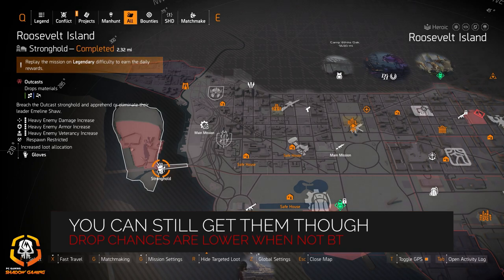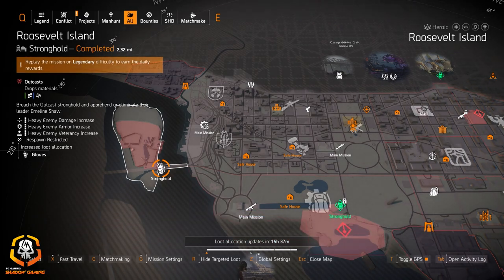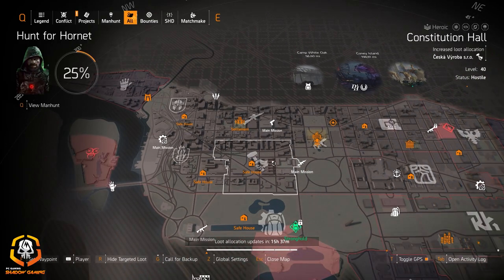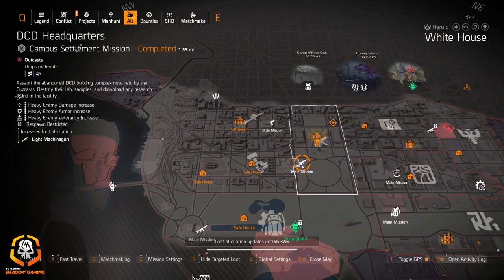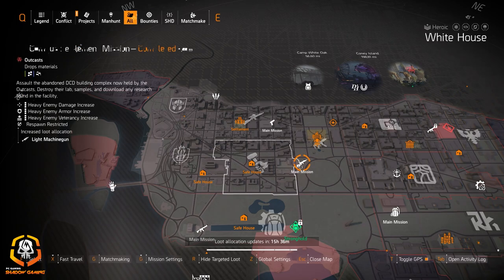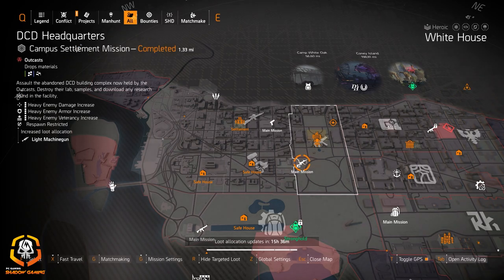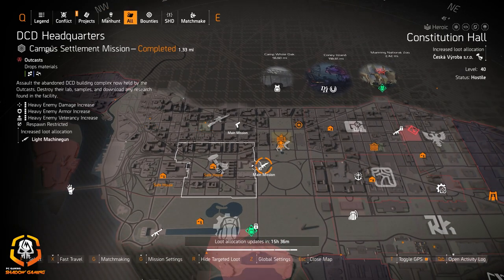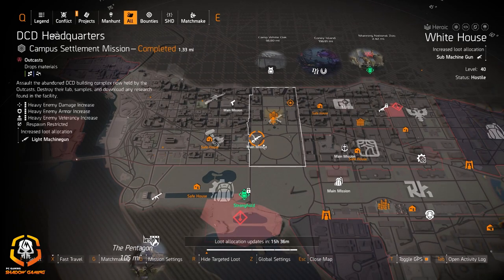Gloves today aren't at Camp White Oak like yesterday, so it won't be a better chance for BTSU gloves since these are Outcasts, not Black Tusk. But you can still try for Contractor's Gloves or the Firm Handshake — you can't get the Death Grips in the light zone though. Seska SRO at Constitutional Hall is great for that extra 10% crit hit chance. DCD Headquarters today is the best day to get the Bullet King and the Pestilence — if you don't have the Bullet King yet, go there today for light machine guns.